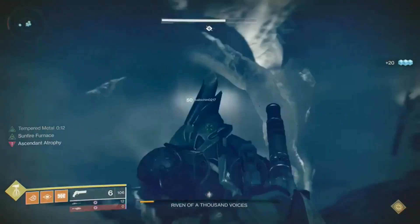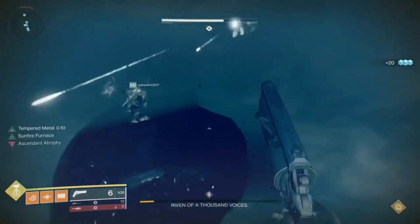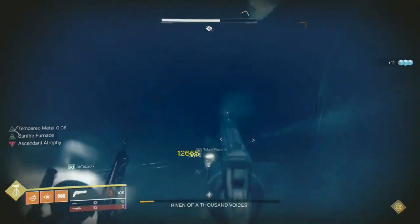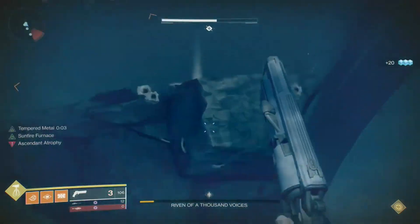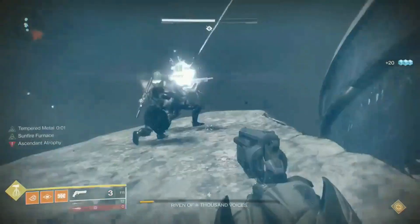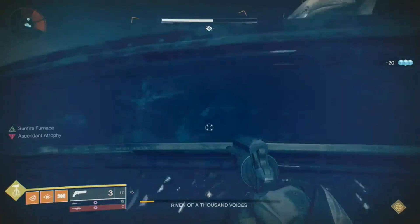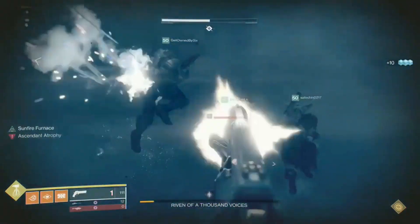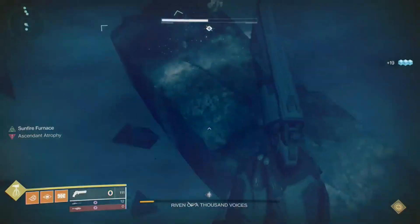For the run, everyone starts on their plate. When everyone goes down, everyone runs to Crystal's side. If Riven shows up there first, use the rocket to suicide and try again — you only want her there for the DPS phase. Don't try to salvage the run by getting to the other side. If she shows up on the other side first, clear out enemies and wait for her to come for DPS.